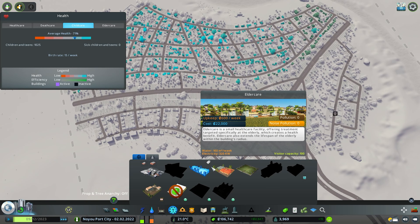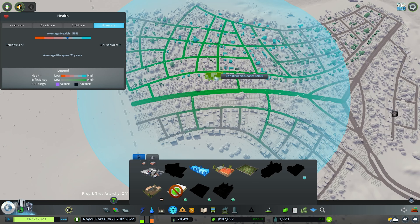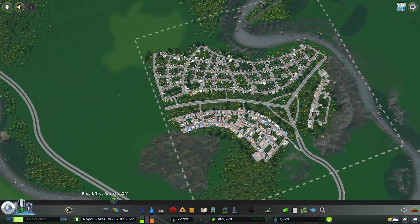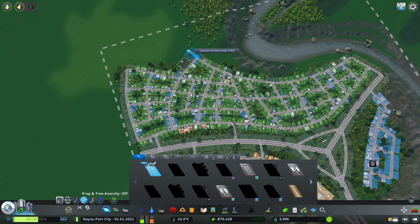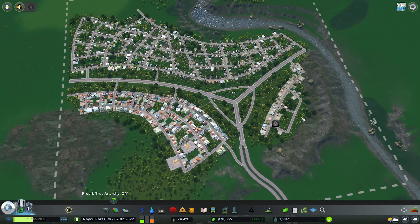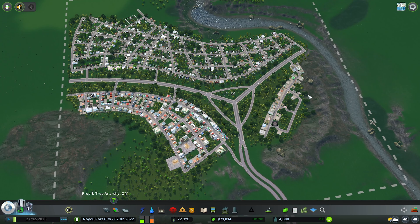One thing I mentioned and forgot to place was the elder care building — I'll put it right here. Take notice of the circumference, the large circle, which is the area it can cater to. You also need to add a child health care building. These two structures were introduced in the Sunset Harbor DLC as a solution to help reduce death waves in your city. If you're having issues with death waves, try adding them in and see the difference.